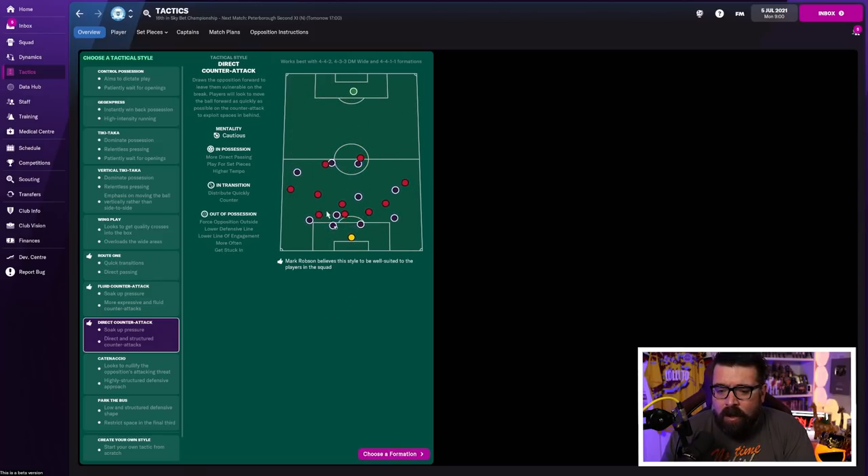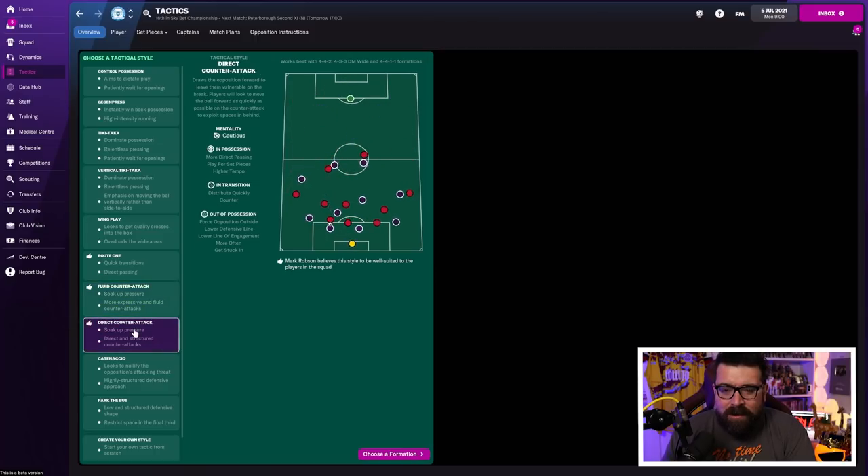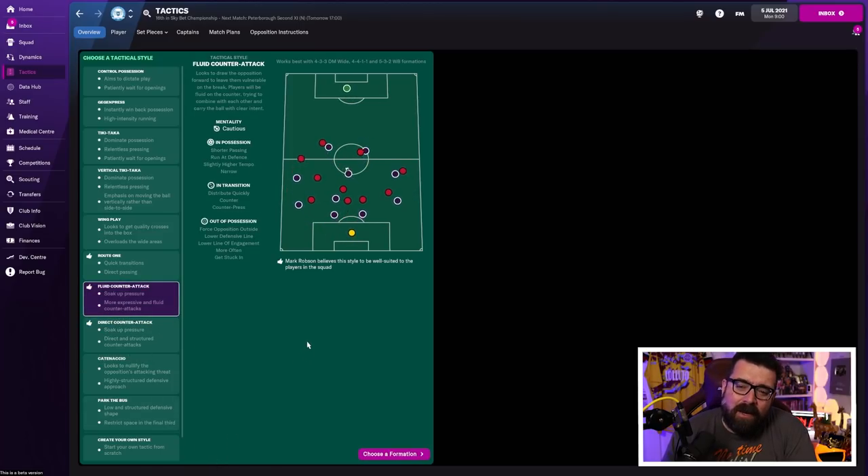This is an example of fluid counter-attacking in action — it comprises short passing and running at defences. Whereas the direct one uses more direct passing, playing for set pieces, higher tempo. With the direct one, lots of players behind the ball, but once you get it you play it forward quickly, get it out wide, get it crossed in. With the fluid one, it's played out to a midfield playmaker who runs with the ball and looks to slot a through ball to the striker. Despite having a target man, I just like pretty football, so we're going with a fluid counter-attacking system.